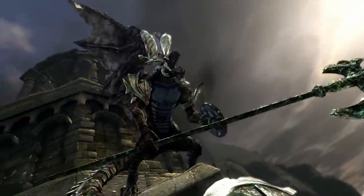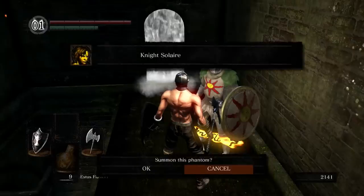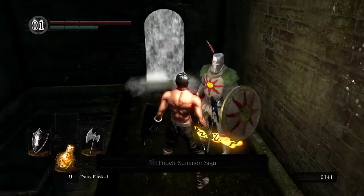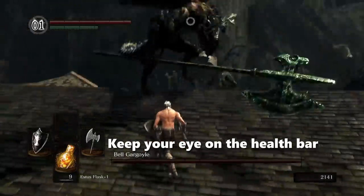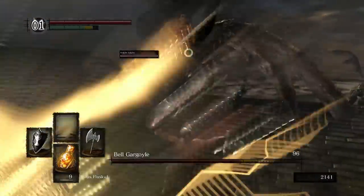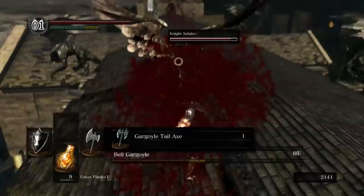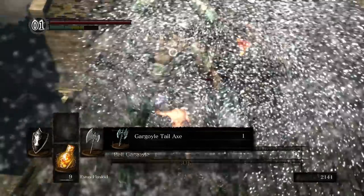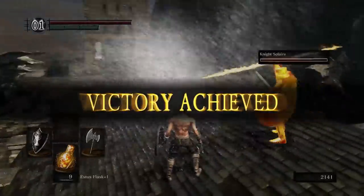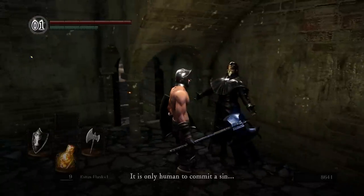The Bell Gargoyles represent one of the biggest difficulty spikes in the early game, mainly because it quickly becomes a two-versus-one fight. Luckily, we can summon the sunbro Solaire to take on the gargoyles, and he does a disgusting amount of damage. After ringing the first bell, be sure to say hello to the NPC with the best laugh in all of gaming.